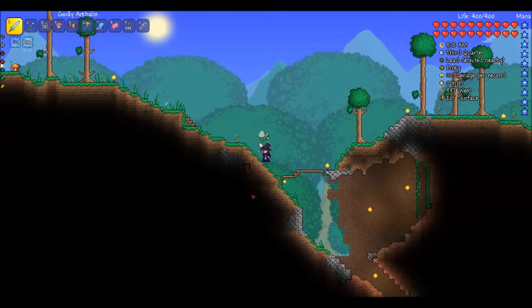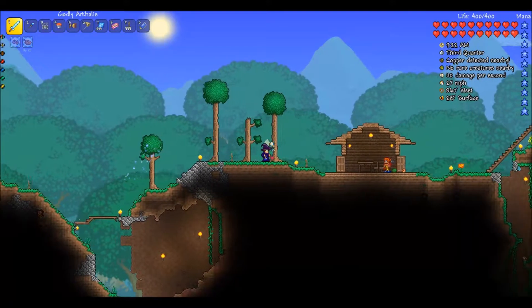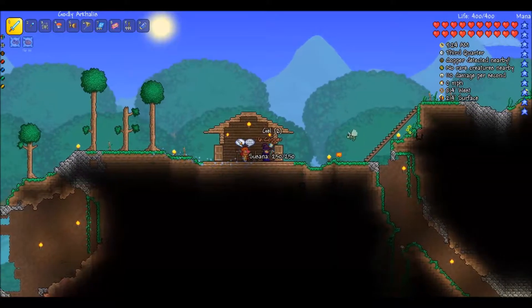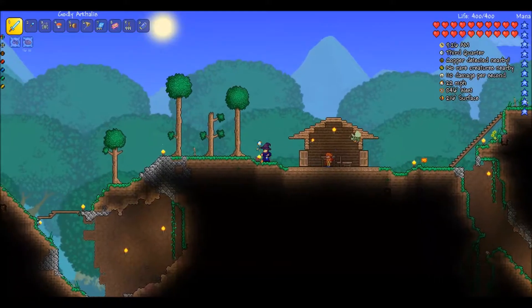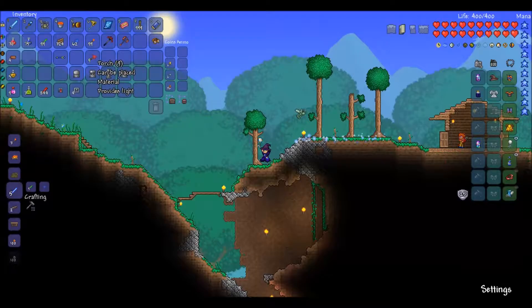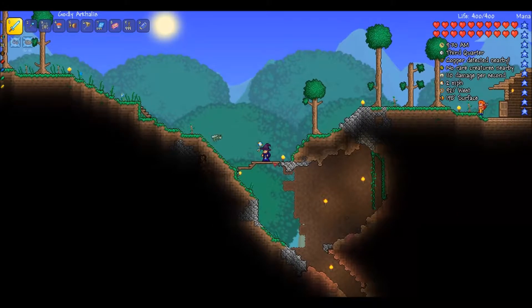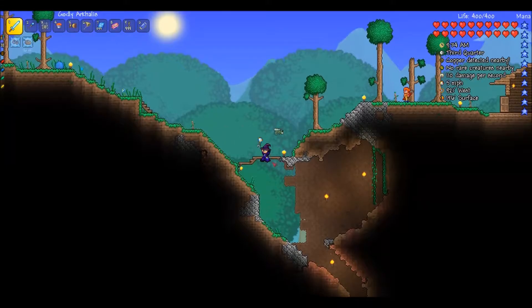Hello peoples, welcome back to another episode of Terraria 1.3 Expert Mode. I just killed a slime — I need this gel. I'm running a bit low on this stuff, but looking at the other hand, I'm not running low on torches. I'm pretty low on gels. So, today I'm going to start with statues and wires and stuff.